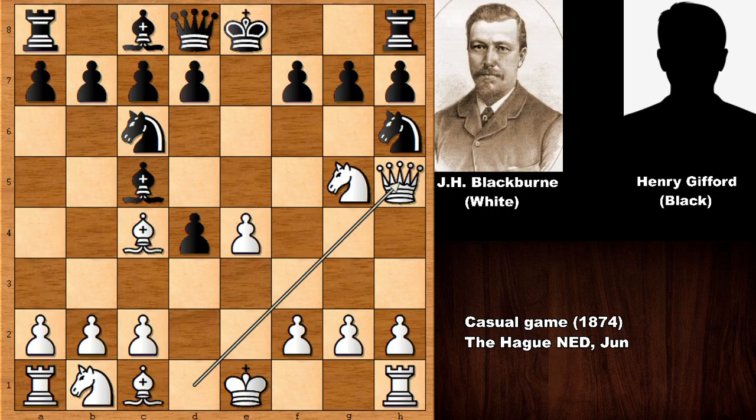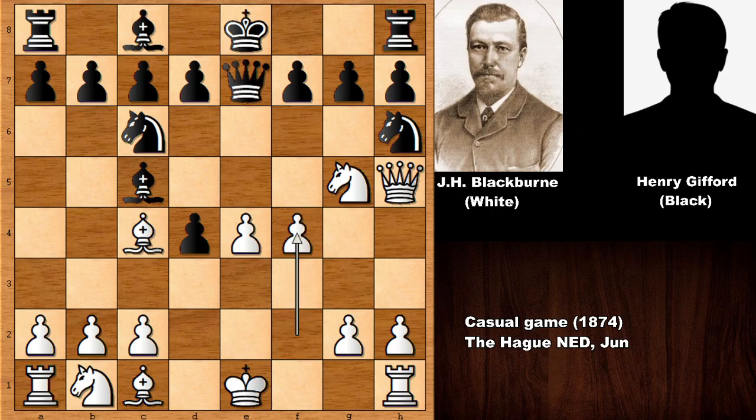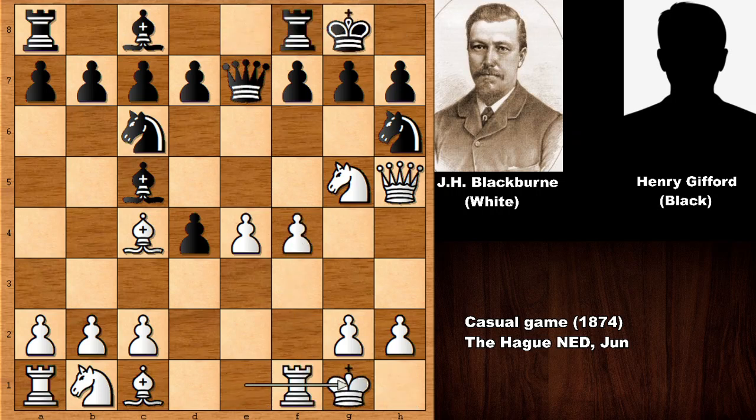Defending with the knight and now adding the queen to the attack. If blocking with something like g6, then capturing the knight with the queen, queen to e7 defending. Now Blackburn is advancing, pushing the f-pawn. Both players castled, with d6 hoping to activate the bishop, but now f5 by Blackburn closing the door.